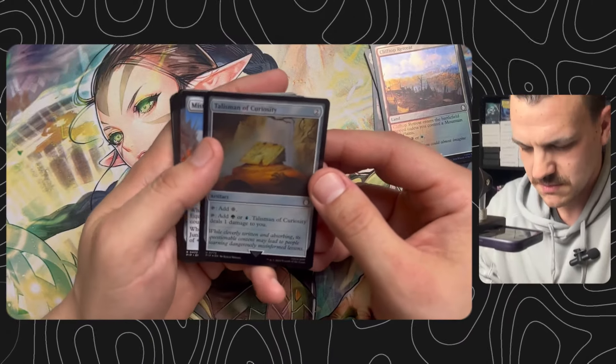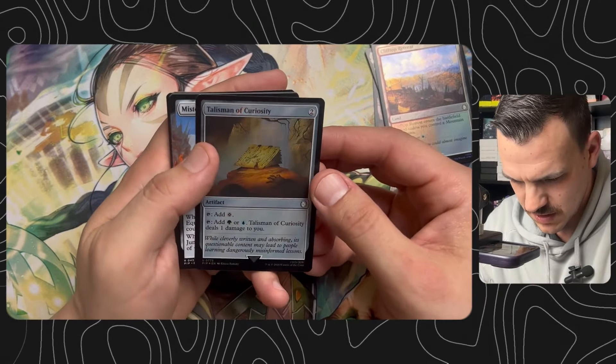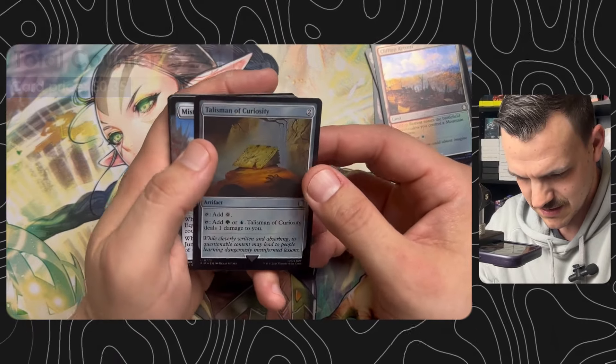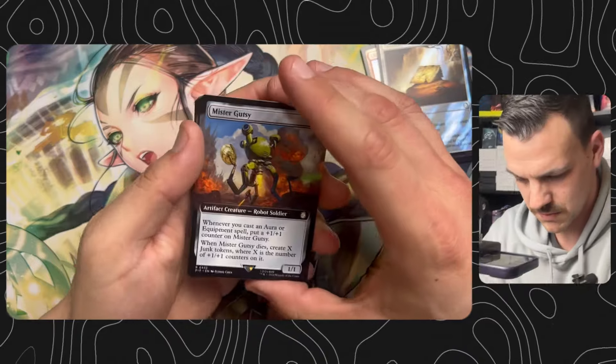Talisman of Curiosity with the surge foiling — absolutely fantastic. That's so pretty. A lot of the set just has some beautiful artwork.